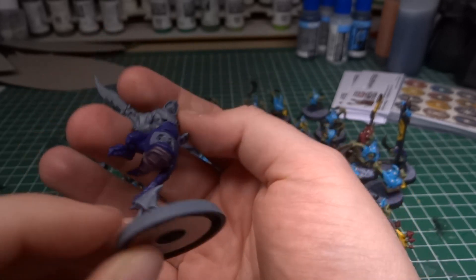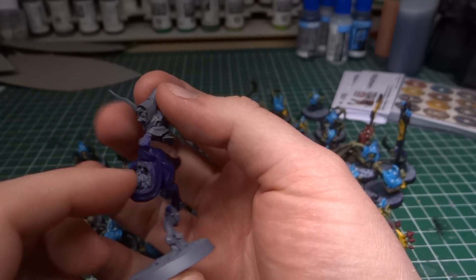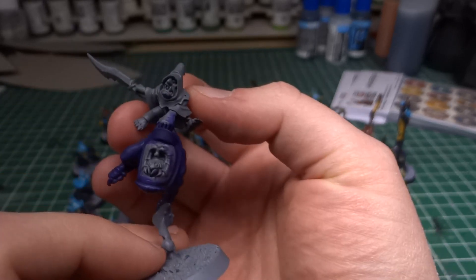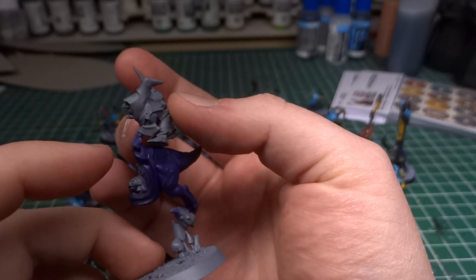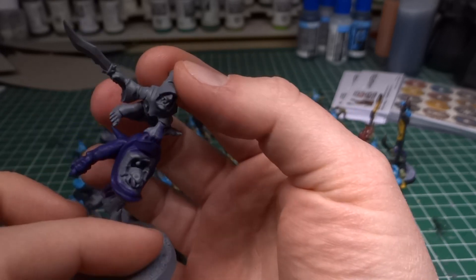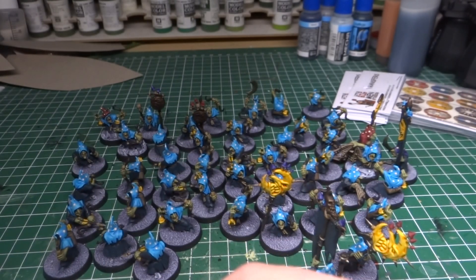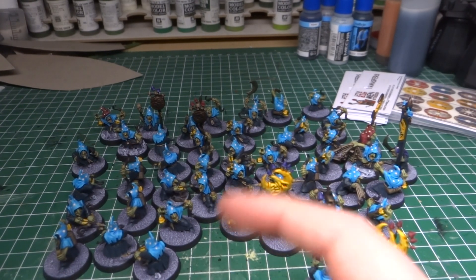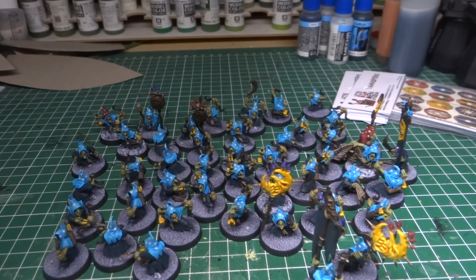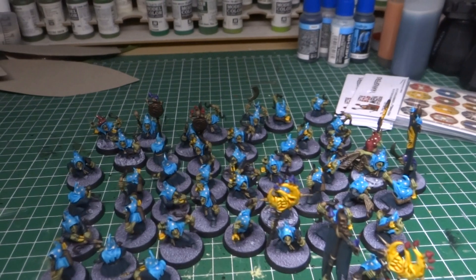I don't think this will take too long — I'm already pretty far on the squig. The squigs just need highlights, then I need to paint the mouth insides, and then it's onto the goblins. On these squig hoppers, the goblins are super easy: really just skin, hood, robe, a bit of armor and a weapon, and a little bit of wood. Hopefully I'll be done by the end of the week. I do have a little more enthusiasm for these squig hoppers, which I've also realized is dangerous, because now that I've painted all the stuff I didn't want to paint, there are thoughts about getting more stuff for the army. So hopefully I can stay strong and not do that.